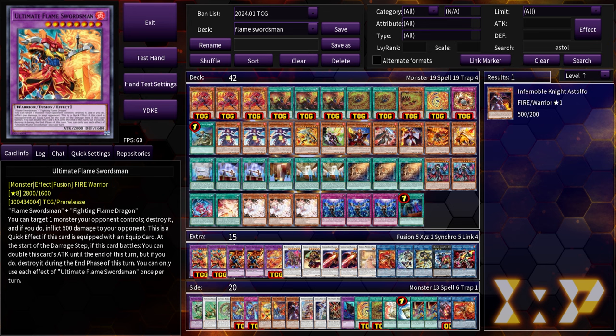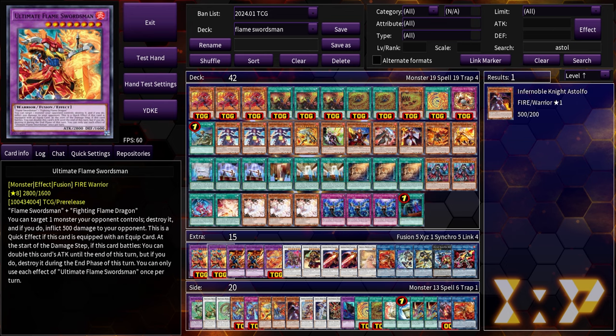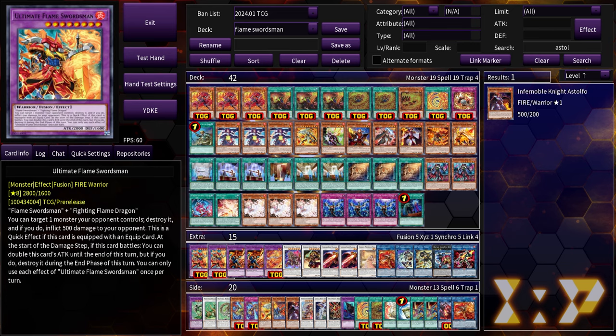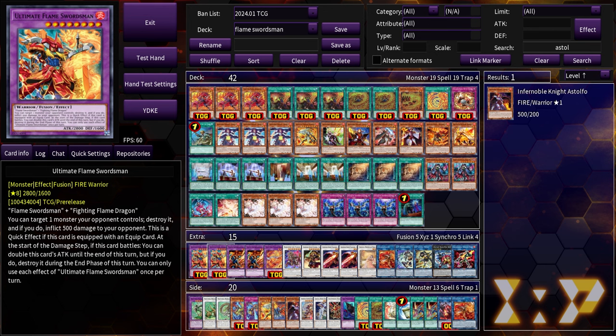The big Ultimate Flameswordsman requires two very specific materials: Flameswordsman plus Fighting Flame Dragon, which is another new fusion made from Mace and Millennia. He can target a monster your opponent controls, destroy it, and inflict 500 to your opponent — and it's a quick effect if he's equipped with an equip card. The one-card combo line ends on Salamandra equipped on Ultimate Flameswordsman, making him an interruption using the engine by itself. When mixed with the Infernoble engine, you equip Ultimate Flameswordsman with something like Roland, giving it quick-effect capability. He can also double his current attack at the start of the damage step when he battles — mix that with Museum and Roland at 3800, doubled to 7600 — though he destroys himself at end of turn.